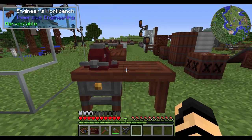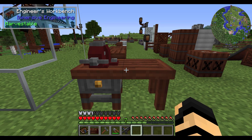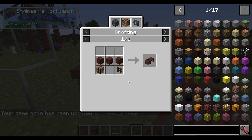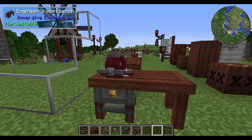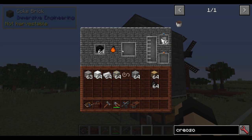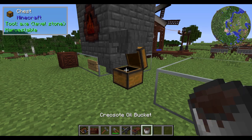You can make yourself an engineer's workbench, which is made very simply. The recipe is just some treated wood planks and treated wood fence on top of a crafting table. You're probably wondering — treated wood? How do I make treated wood? Well, that's where you get your creosote from. Over time, as this thing is smelting different items, you will get a bucket of creosote from your results.